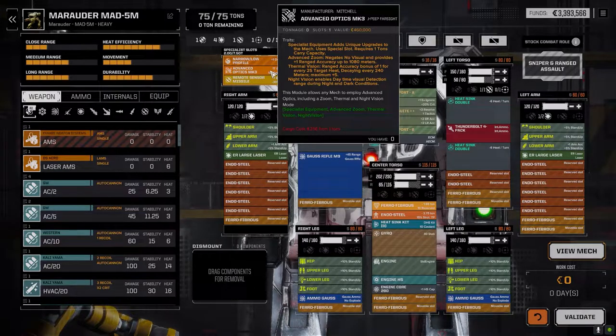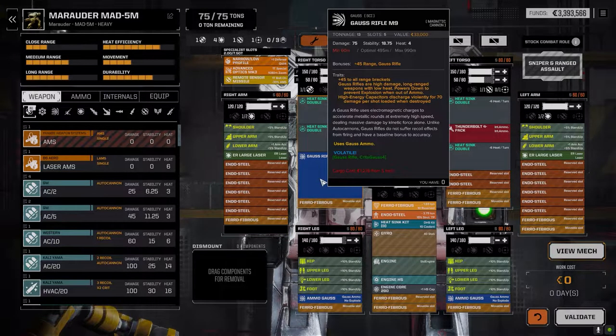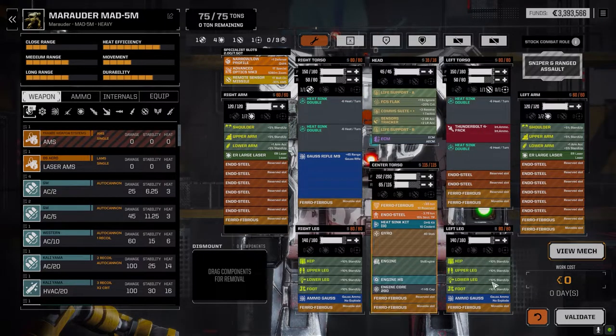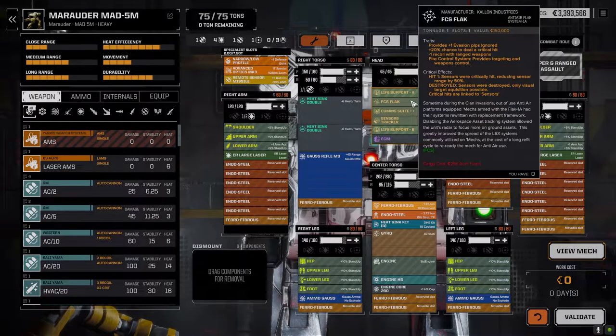I did manage to pick up an Advanced Optics 3 — I think I moved the 3 from the Talos into this one. We've got really good targeting on this guy because we need it — we've got two ER Large Lasers, a Gauss Rifle M9 with extra range, and a Thunderbolt 4-pack to round it out. Two tons of Gauss ammo and an ECM comm suite.